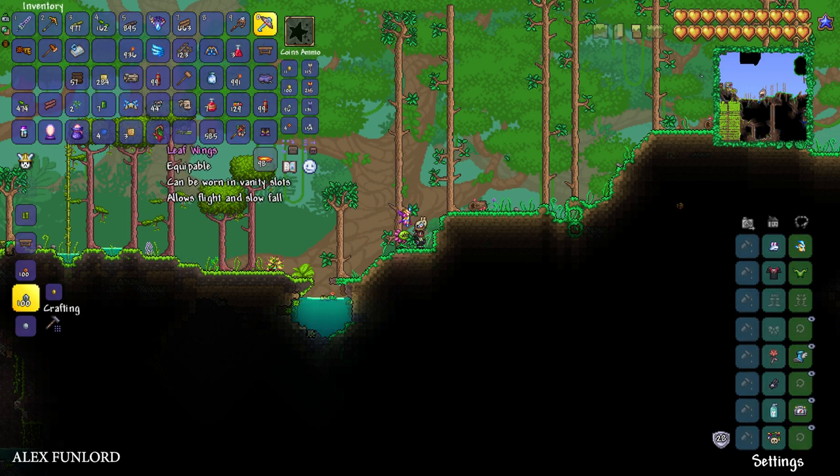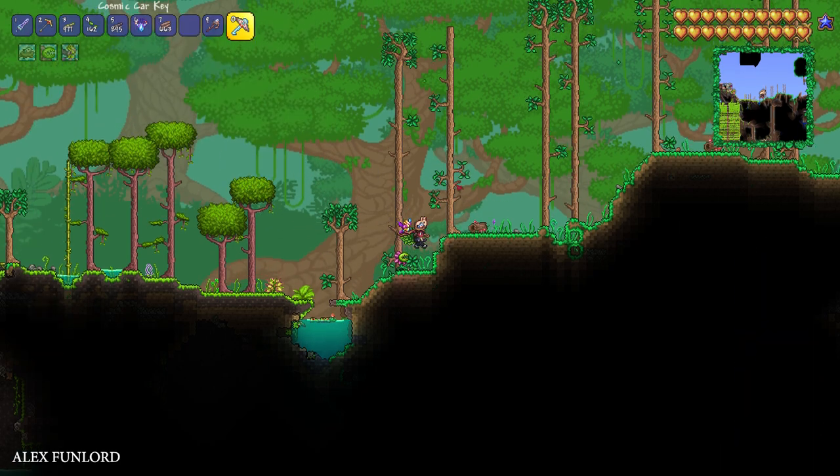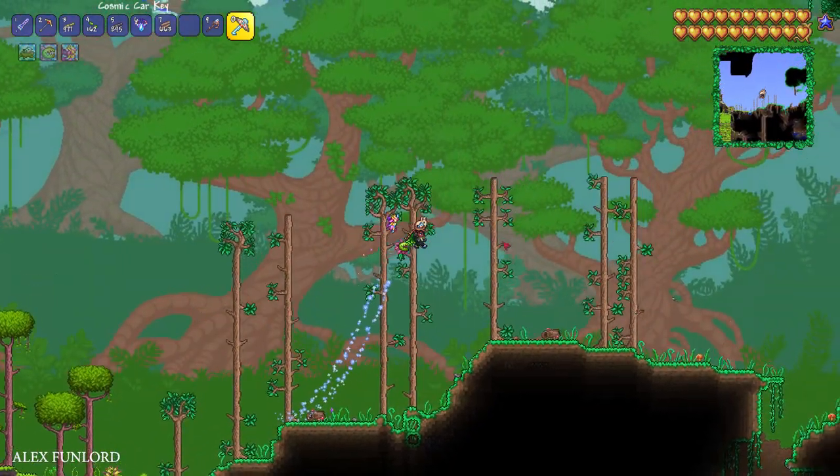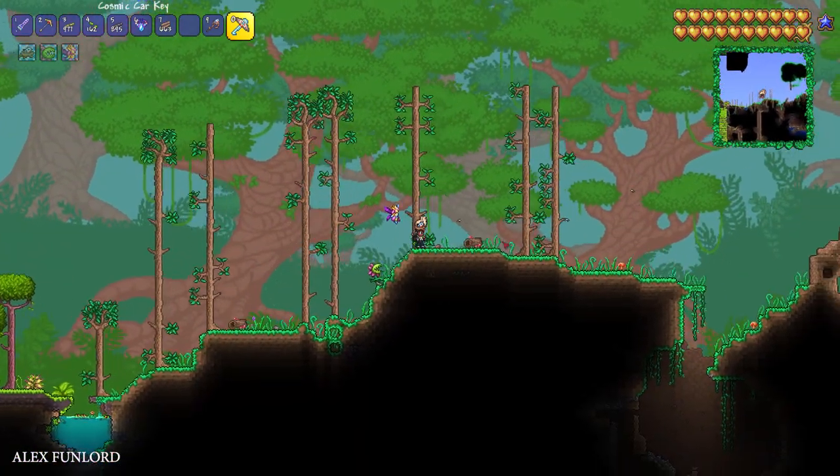Here's what the Leaf Wings look like. They don't have any special abilities — they only fly. To use them, place these wings in the vanity slots, then press and hold the spacebar and you can fly.